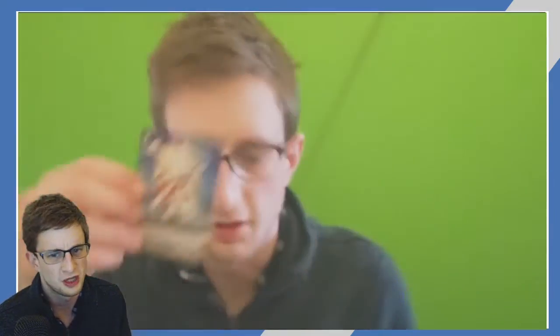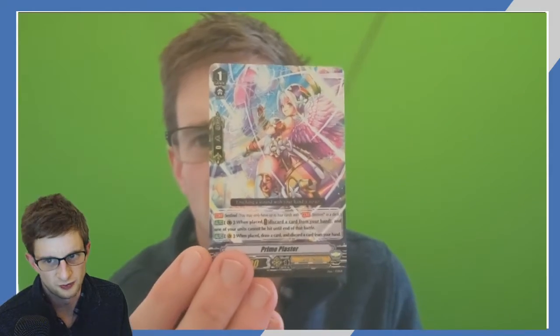Gear Chronicle. Angel Feather — no, Genesis. Genesis. Angel Feather. Gear Chronicle. Angel Feather — nice design as well. Genesis. That's a triple rare Borderless card and it's for Genesis as well, which is a great one. Still nice. Clean, as they say.